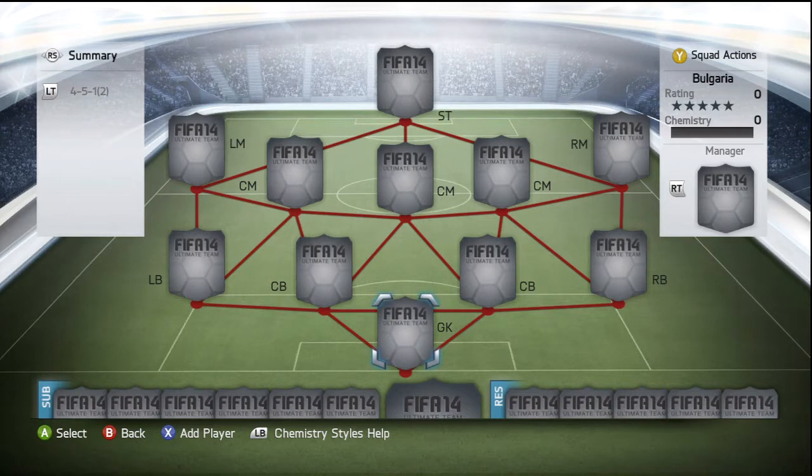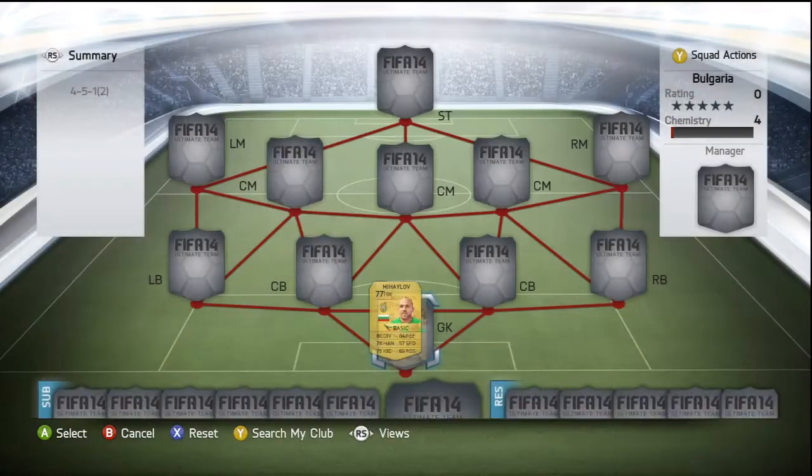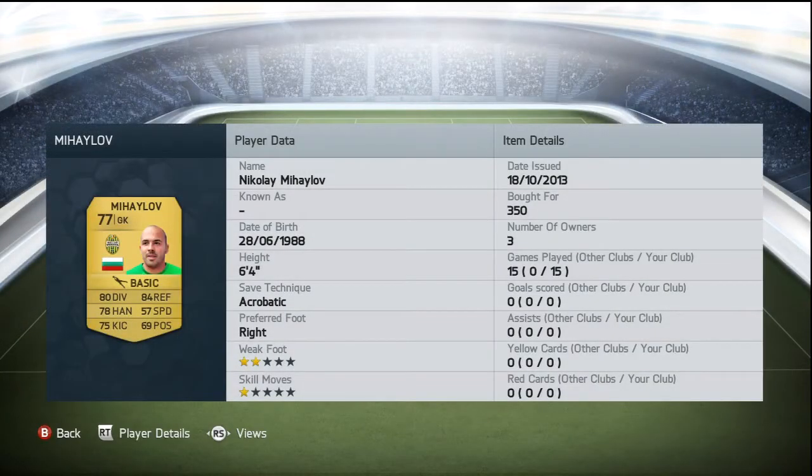Anyway, let's move straight on to this Bulgarian squad builder. In goal we have — apologies, there's going to be a lot of mispronunciations on this one. In goal we have Mylove, picked him up for 350 coins. Six foot four, and for a 77-rated keeper you can't go wrong — 84 reflexes and 80 diving being his standout stats, and he's also got 78 handling and 75 kicking. All round a really decent card.